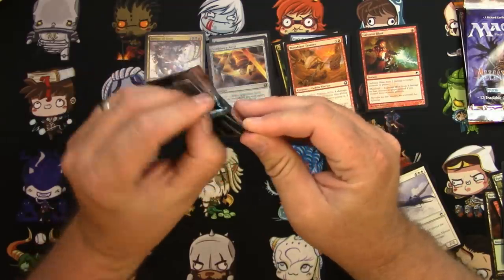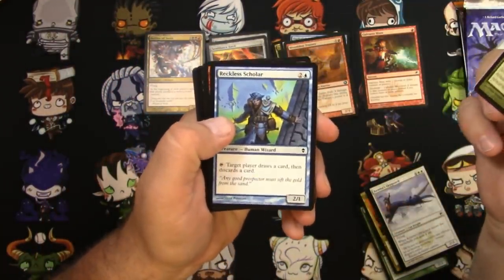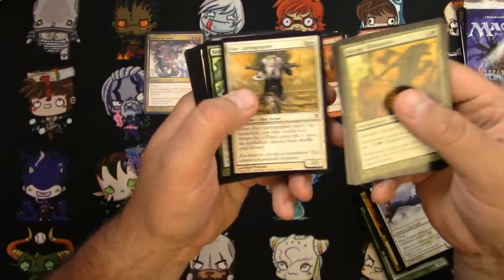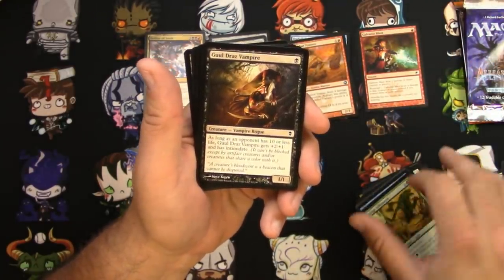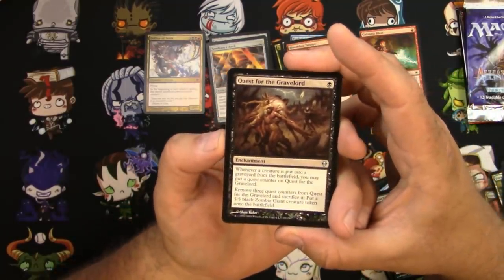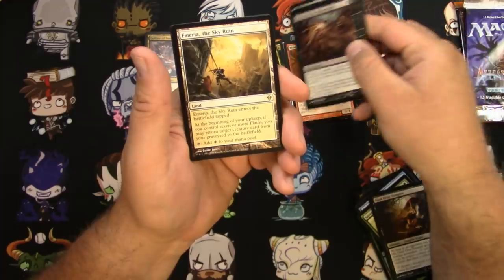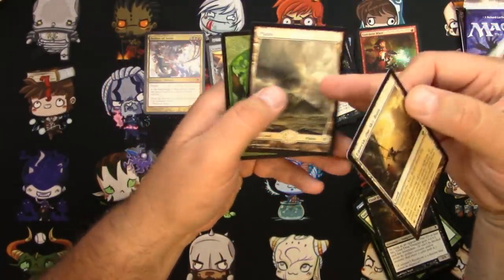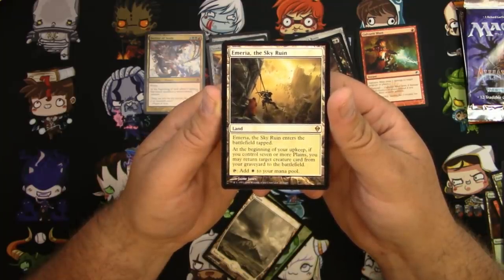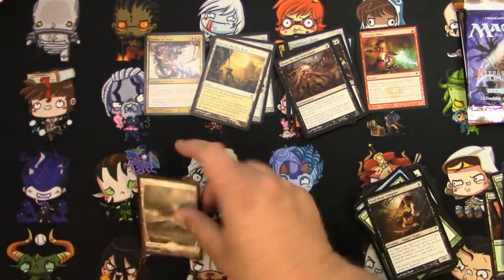Zendikar — some good possibilities in this pack, let's see how we do. Savage Silhouette, Reckless Scholar Berserker, the Heartstabber Mosquito, Raptor, Cartographer, Baloth, Shieldmate. I like the art on the Ghoul-Draws Vampire. Quest for the Gravelord — he's not a jank lord, he's a Gravelord. Ravenous Trap — I think that's a decent uncommon. Trailblazer's Boots. And a Myriad of the Sky Ruin. And a full-art Zendikar Plains, and a Beast. Let's read: Myriad is a land, enters the battlefield tapped. At the beginning of your upkeep, if you control seven or more plains, you may return target creature card from your graveyard to the battlefield, and add white to your mana pool. So you've got to really be invested in white to make that one work. I'll pull that full art over there.